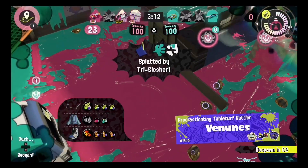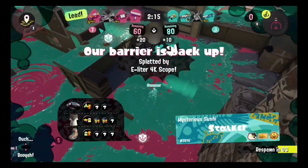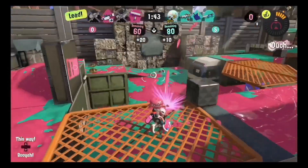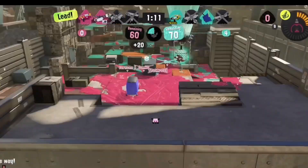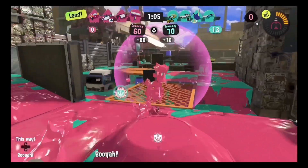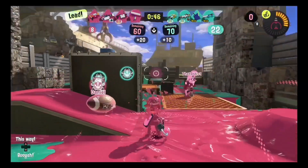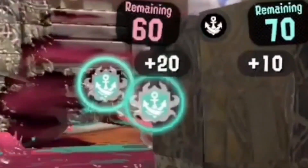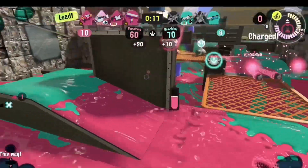My teammates are going in — this is what we needed. Nice push to 60. We stopped their push at 80, so we're doing pretty good. What I can do before they come to mid is paint this up. I got the E-liter but it's gonna be really close — it's a 1v1 right now, and we stopped the push! They got two power clams at the ready, so we have to make sure we don't get picked up by the E-liter and just get really good paint control. And there goes the E-liter. The Toxic Mist came in clutch right there — TBA was able to pick them up thanks to my Toxic Mist slowing them down.